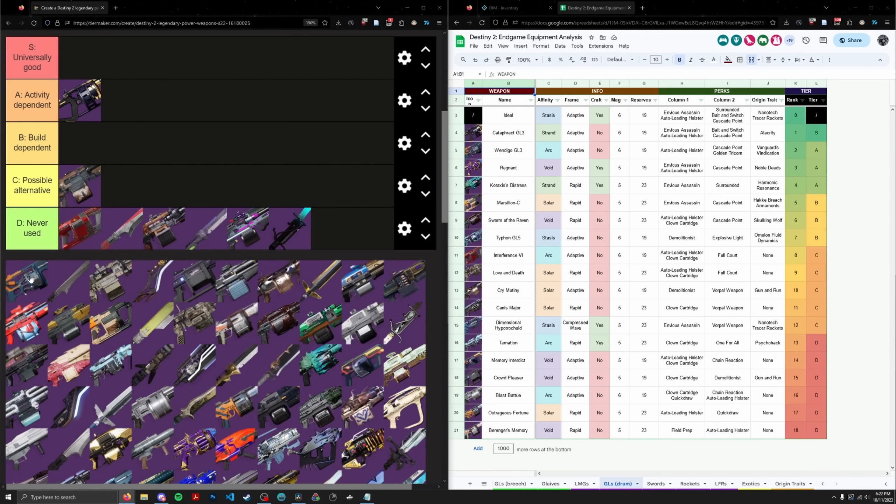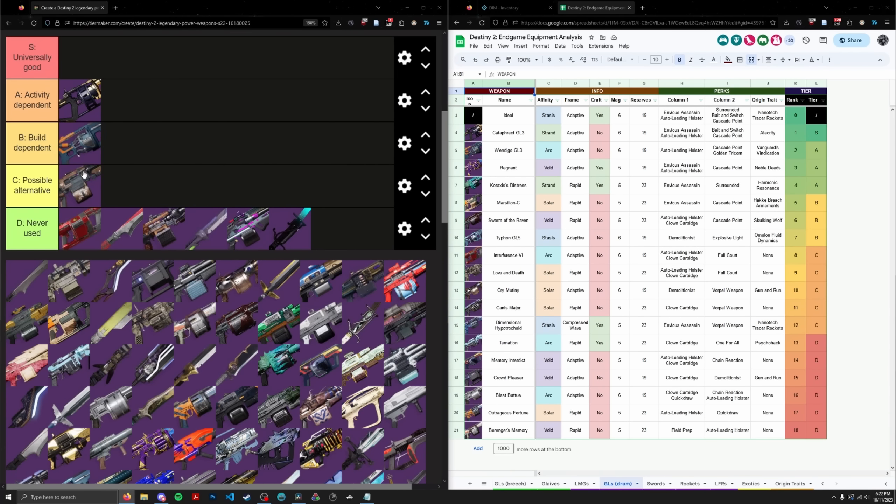Next up we have Wendigo. It's one of the best Cascade GL options out there as an Adaptive Frame, and it shares a surge with Cloudstrike and Fourth Horseman, notably Fourth Horseman, which makes it a standout. That said, I'm going to put it in build dependent. When I say build here, I'm referring to your damage build — what your other weapons are. If your other weapons are Supremacy and Horseman, you'd use Wendigo over Cataphract. However, that build is niche enough that it doesn't deserve to be in A tier. Cataphract is the way to go if you need a heavy GL on a boss.